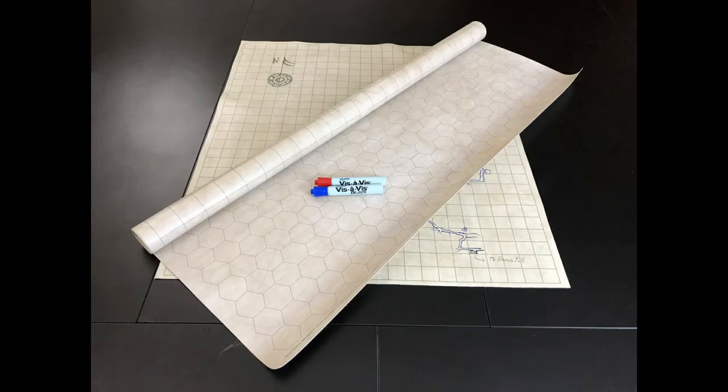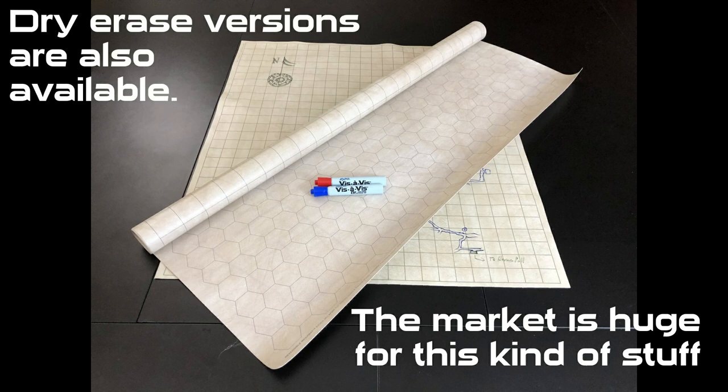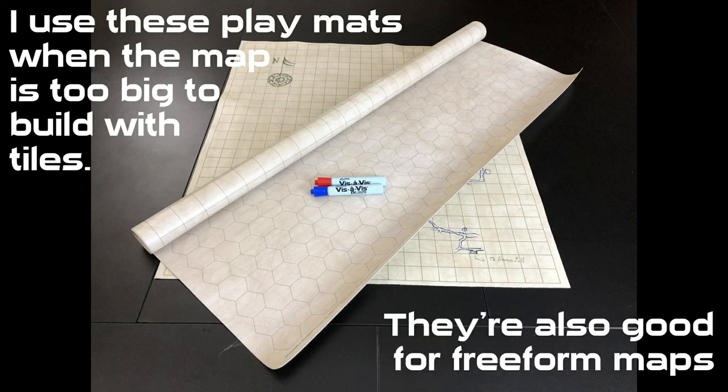Next up: vinyl maps. These are easily obtainable at your favorite online or brick-and-mortar gaming store. Mine are wet-erase; I've been collecting them over the years. You don't need any real artistic ability — all you really need is a bunch of chisel-tip markers to mark things unambiguously. It's okay to put tokens down on a map with drawn features. Imagination will always carry you home.